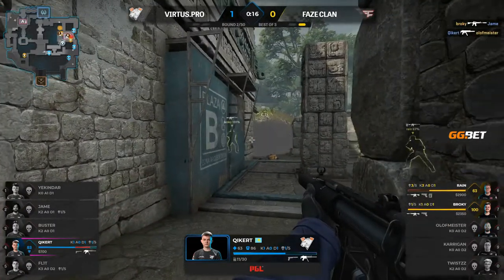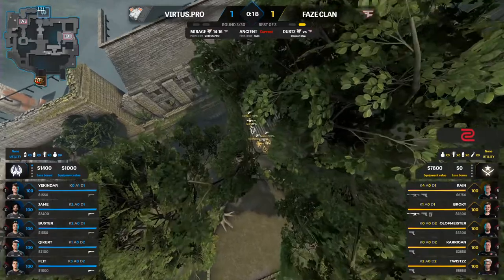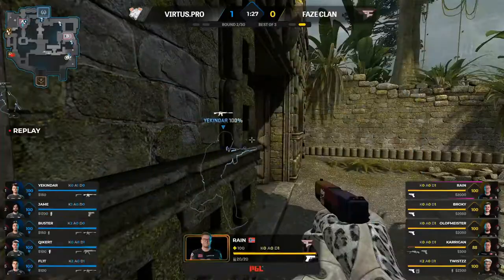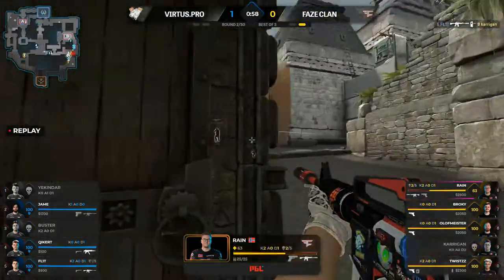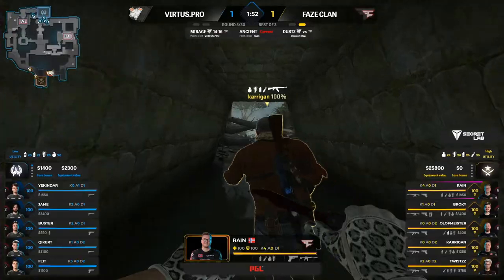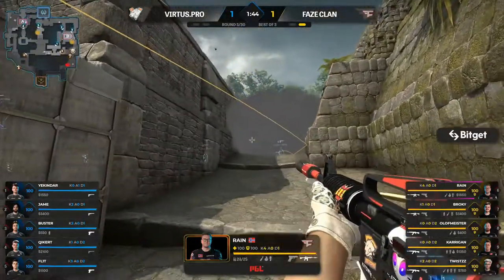Another one for Broki, the swing onto Kika, holding with the MP5, but rain picks up his fourth kill. That's crazy — he started the round with the Glock, picked up the M4 with a headshot, then proceeded to kill three more players. FaZe have played six maps of this recently versus one for Virtus.pro, and I do wonder how much more prepared FaZe Clan may be, at least in recent months.